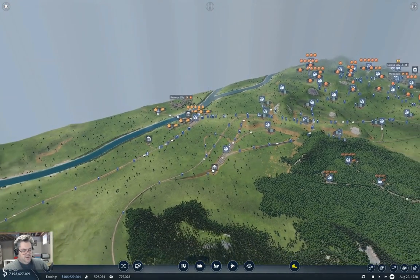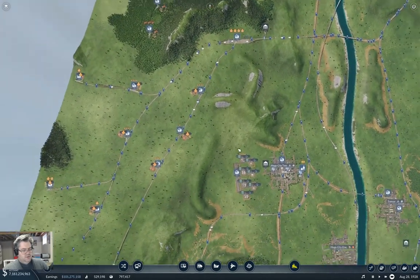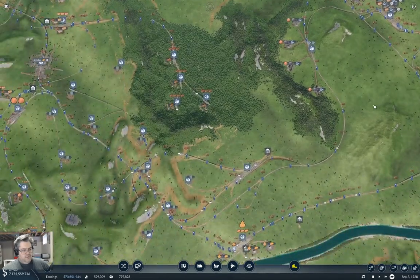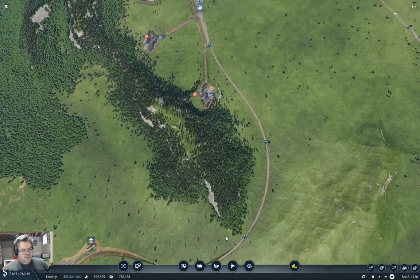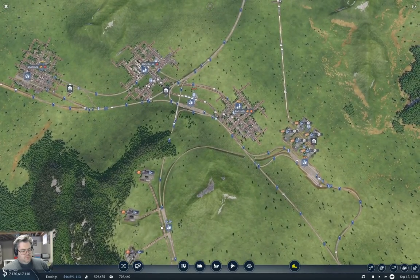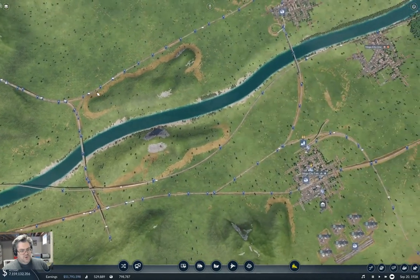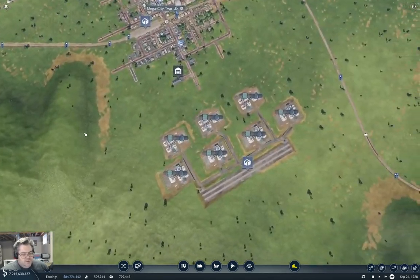That's all ticking along nicely. Now we need to get a big train from the Raccoon City oil aggregator to the refineries over there. We need to plumb this guy into a main line. We can get from there and come across up here, through this mess, across here to Dog River, over here and down here to Mega City.